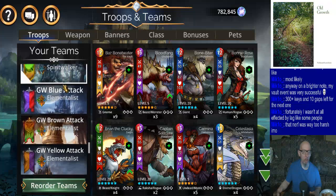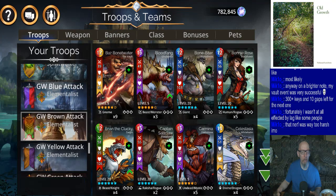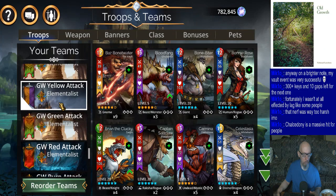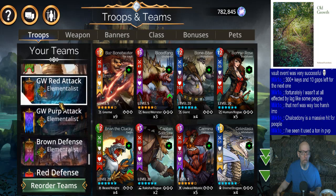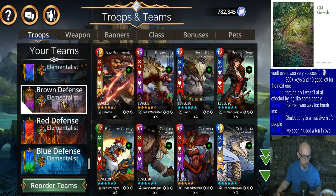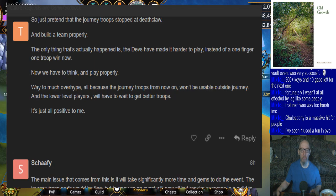I might have to look at some of these Guild Wars teams too. Brown defense - yeah. That's what I said a few minutes ago. All the journey troops are actually useful outside of Journey.